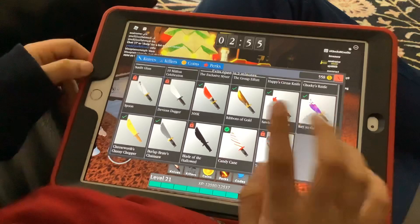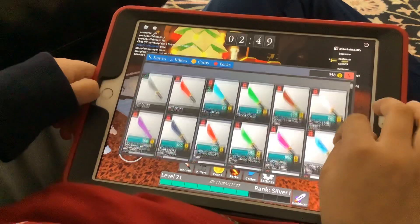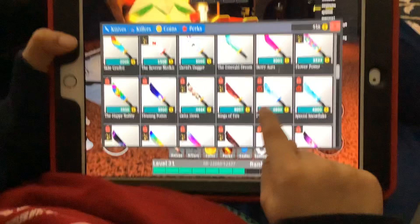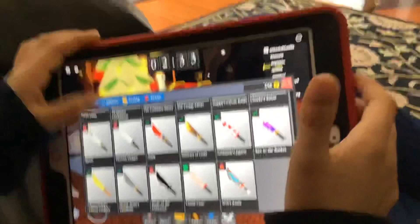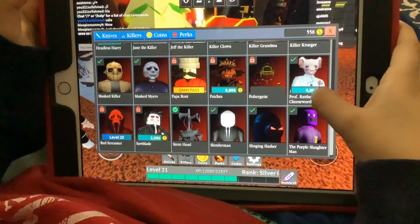There's two new knives that we can get, but I'm not going to buy them. These are both limited knives — you can buy these, but I don't have enough money right now. That's it for the new update. There's no new killers — zero killers.